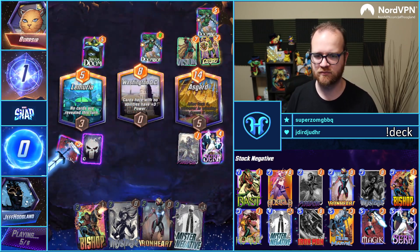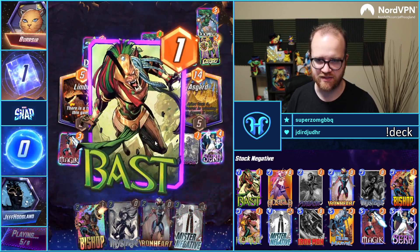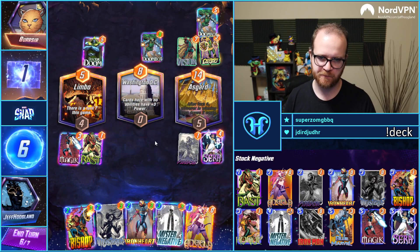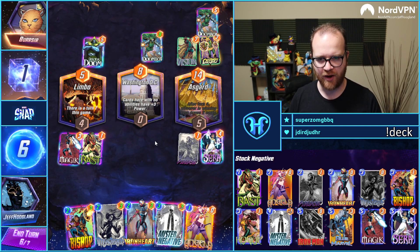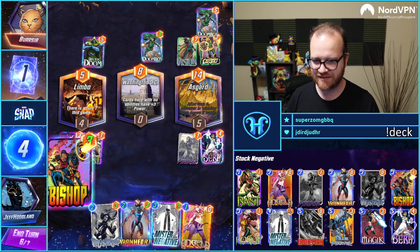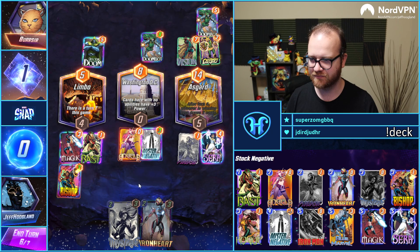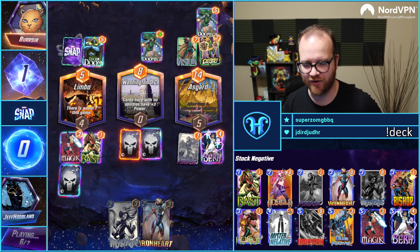Doombots. McConnell gets a little bit bigger when he's in DC chat. Angela means I probably want to try and compete in DC — it's close though. I can take one Mr. Negative draw here because he's going to have three stats in the middle too. We have three draws — this is going to be Negative Iron Man coming off the top.